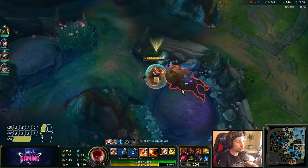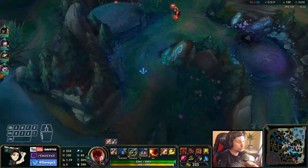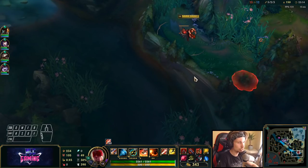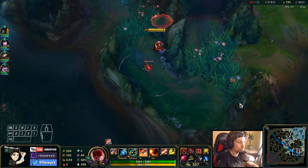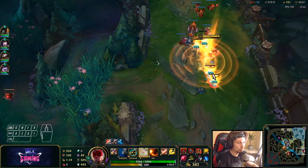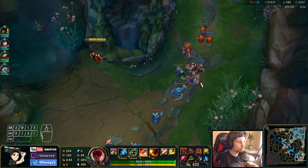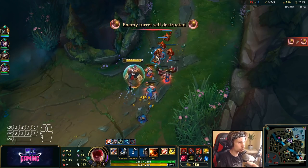In the mid game, how you want to play depends on the opponents' picks and what's happening around the map. Currently they have Zyra, Twitch, and others. What we can do is play a very aggressive catching playstyle, where we try to catch opponents over and over and snowball. We can catch Twitch very easily — just jump on him repeatedly.